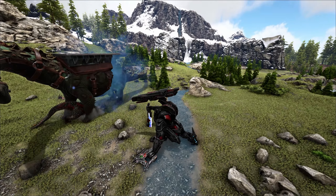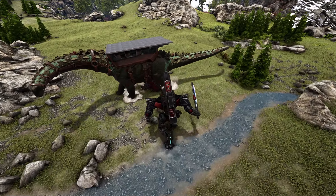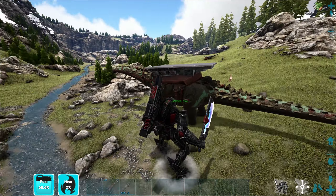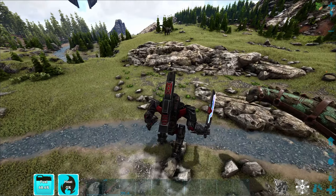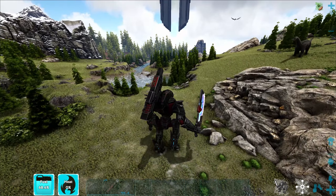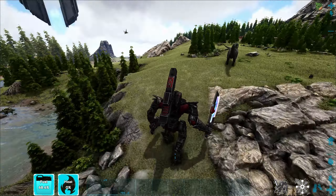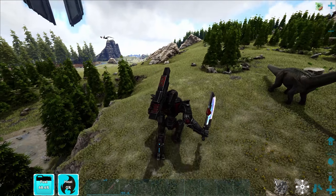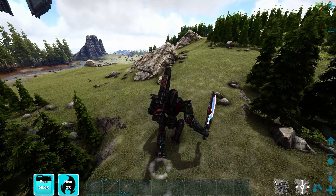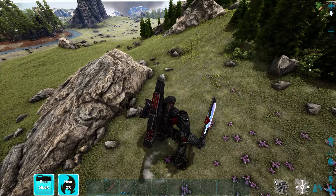I for real thought we were going to lose the titanosaur there for a bit. Lesson learned — don't attack a giga or a carca with a newly tamed titanosaur. Maybe if you've got full HP you could do it, but since we didn't have full HP the stamina doesn't regen as it should. Good — I'm just glad he survived.